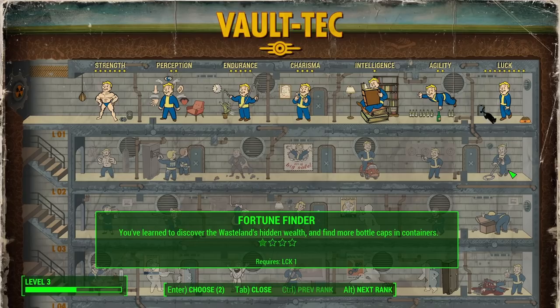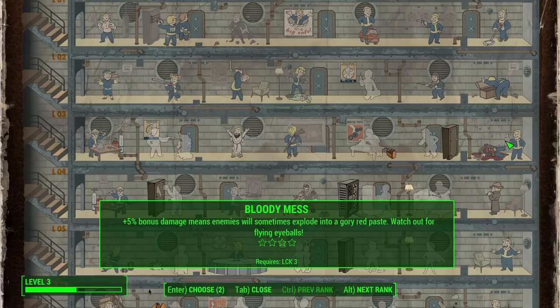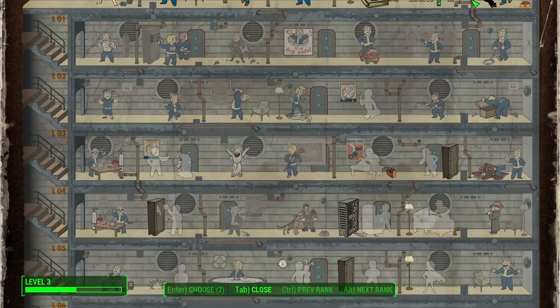So the first one for Luck is Fortune Finder — we've learned to discover the wasteland's hidden wealth and find more bottle caps in containers. The second one is Scrounger — you know how to scavenge and keep the fight going, finding more ammunition in containers. That could be pretty good. The third one is Bloody Mess — plus 5% bonus damage means enemies will sometimes explode into a gory red paste. Watch out for flying eyeballs. I don't actually like gore, and I don't want to not get the 5% bonus damage, but I also don't know that I want the gore.